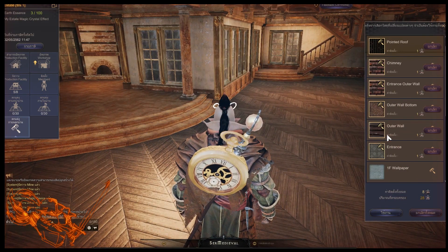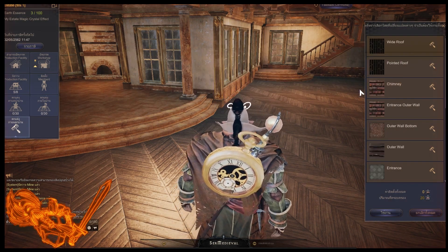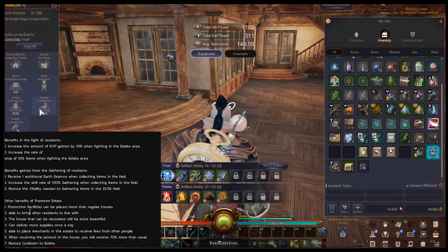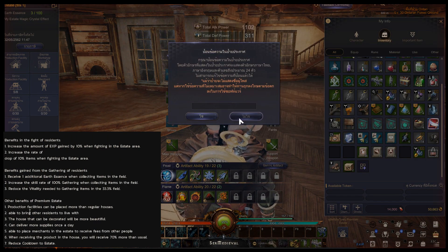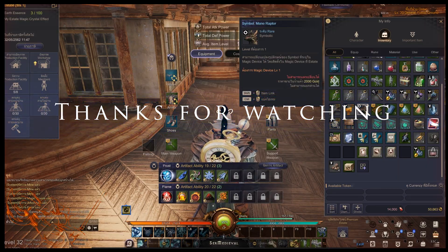For final tips: don't forget to set up your merchant, blacksmith, and enchantment NPCs if you can hire them. If you live far from towns these are very beneficial, though they do increase your tax payment. Placing your house in areas where you'll be grinding is also very useful due to the zone bonuses it provides. And that covers the complete and in-depth housing system — if I missed anything leave it in the comments below, and thank you all very much for watching.